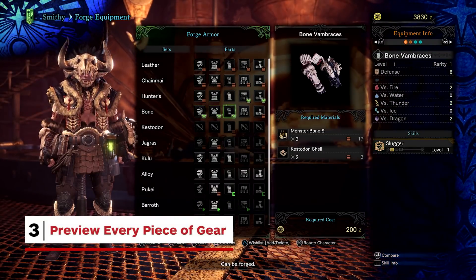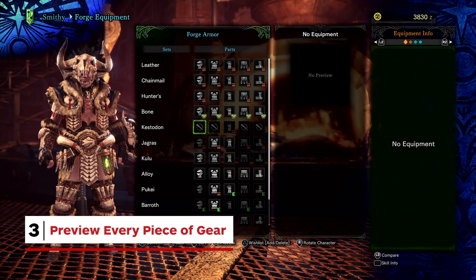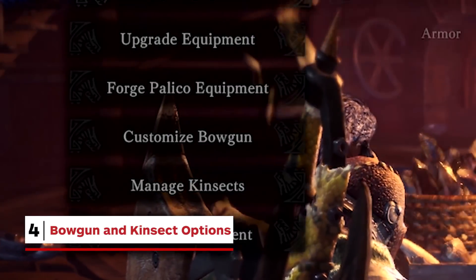You can now see every piece of equipment live on your avatar at the armoury, as long as you've unlocked the ability to forge it. Boguns and Kinsects have new customisation options — Kinsects are selected and upgraded apart from the insect glaive, while Boguns get some useful mods.